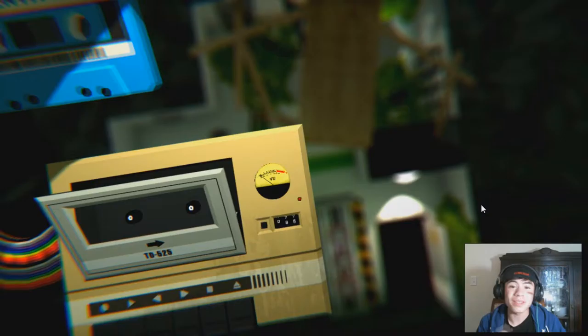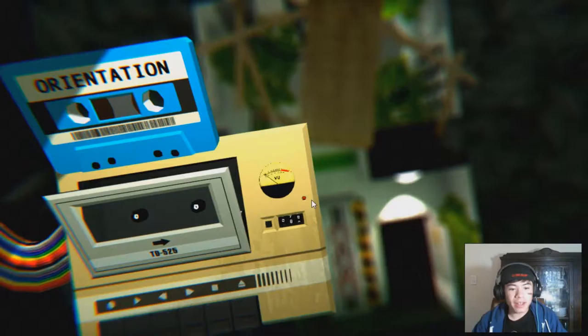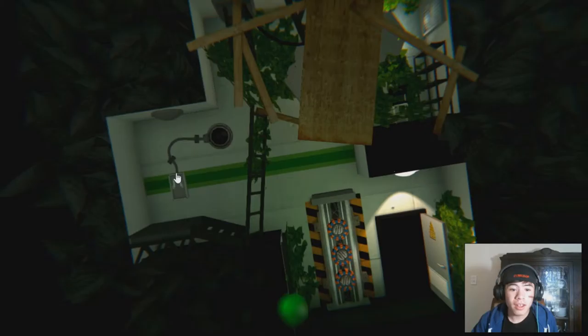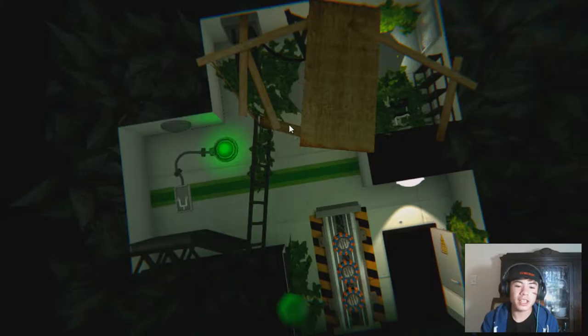Alright, here's a tape scrambler. And since we got the hexagonal figure, there's no reason to not scramble the one tape we have — we got the hexagonal figure from it. So we might as well scramble it and play it back, just to see if anything else is in orientation. Even though this is the creepiest freaking tape in this entire game. Okay, there is another hexagonal figure. That's creepy — don't like it. It's like a Mount Rushmore up close. Got another hexagonal figure.